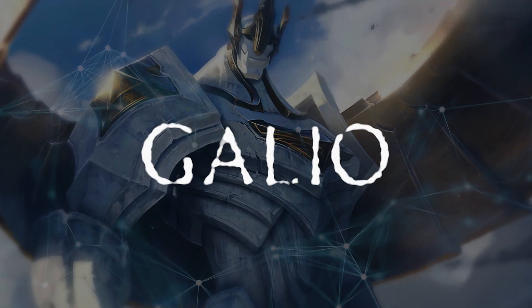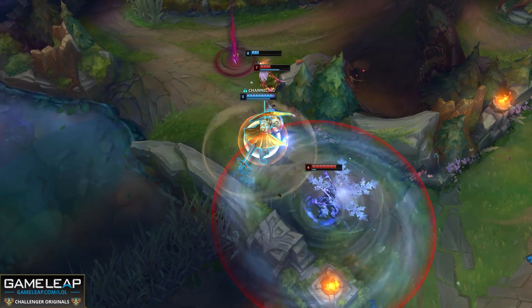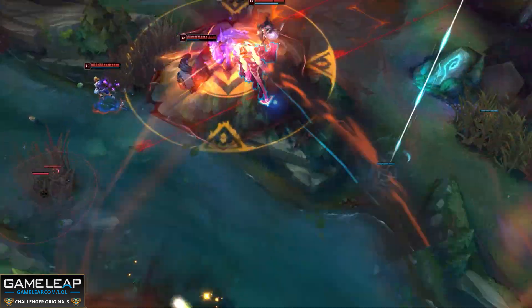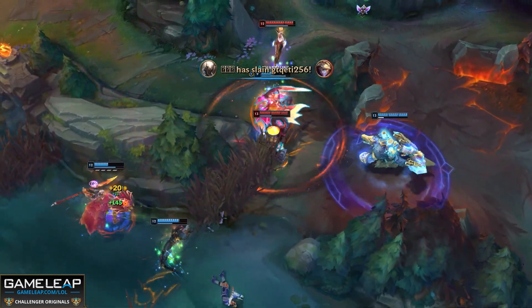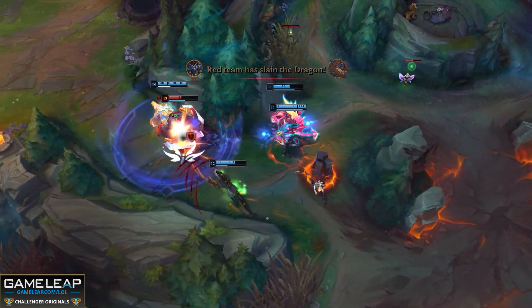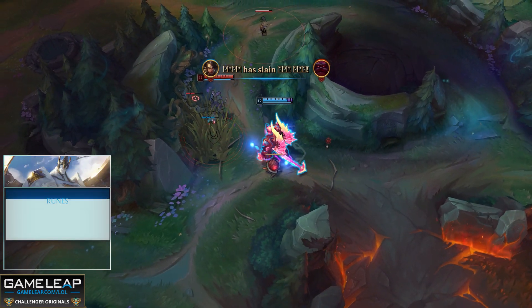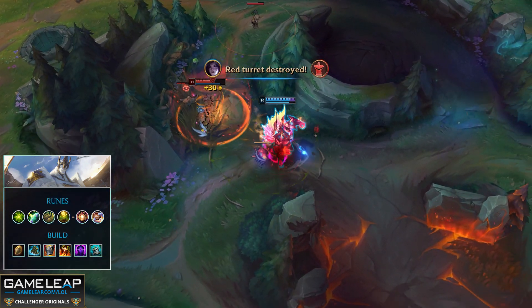Next up is Galio support, which is seeing a surprising amount of play and success right now. Riot designed him as a tanky AP burst mage, tried to buff his mid lane, and somehow he ends up as a full tank support. For runes, take Aftershock, Shield Bash, Bone Plating, and Revitalize, then Inspiration secondary with Hexflash and Biscuits.